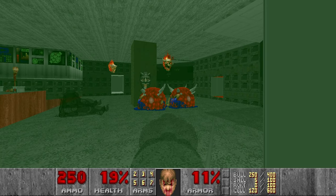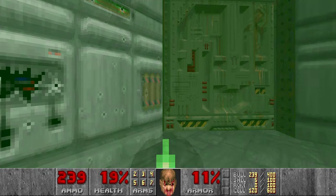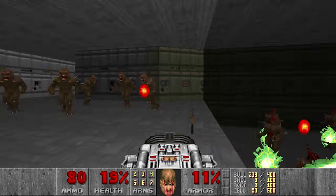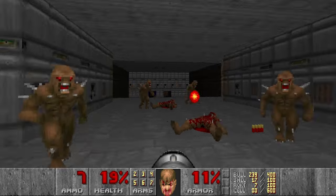We can kill the Lost Souls with shotgun. I see a lot of medikits there so we can just go back and pick them up. But first we need to kill these Imps here — and this can be tricky because I'm low on health. I think I can use some rockets here just to be on the safe side.